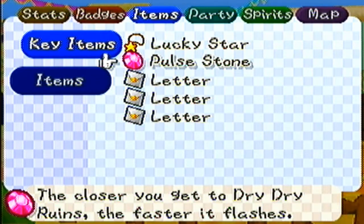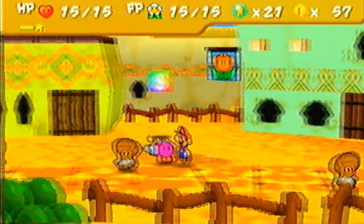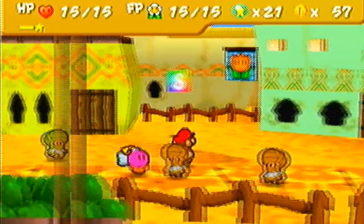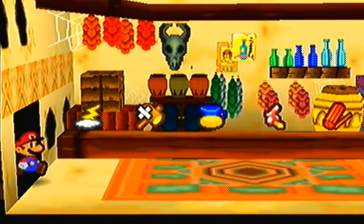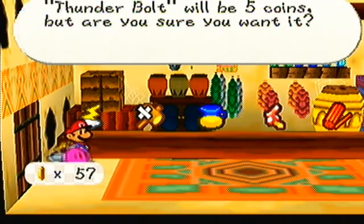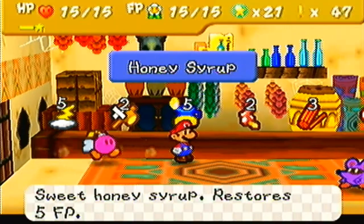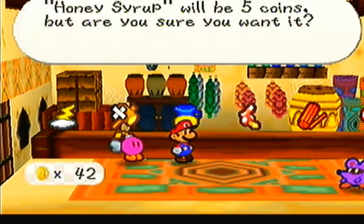The closer you get to Dry Dry Ruins, the faster it flashes. If you place it somewhere, the ruins will appear. So in this part, we will go and find the ruins. After I go and purchase a few items, because it will be needed. Let's buy a Thunderball — two of those. Honey syrup will be needed too — let's buy about two of those.